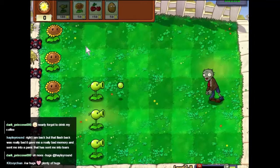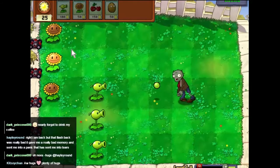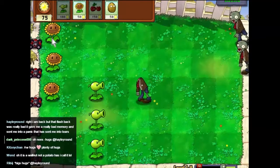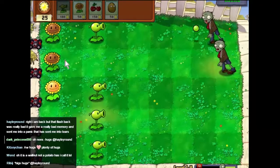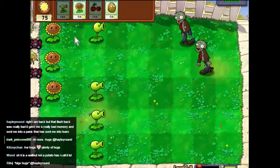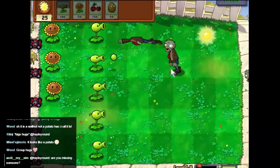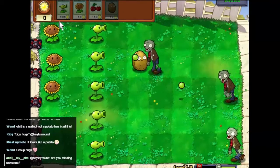There we go, that's that sorted. Get a row of peashooters, put some walnuts down. Give me another one — there you go, good work. Right, we now got a defensive row. Stick that there, give him a chance. That walnut will take a while to be eaten.